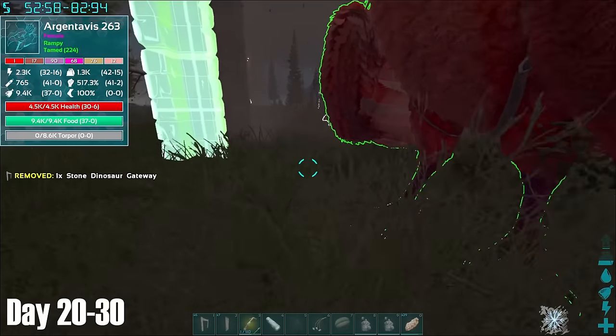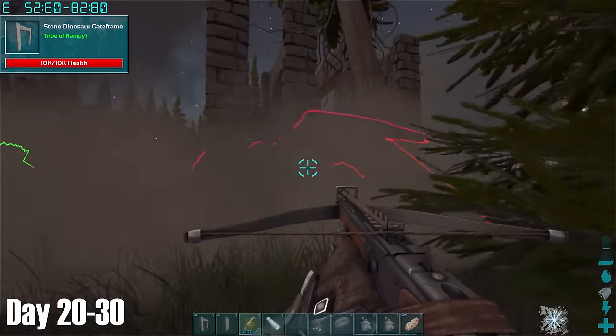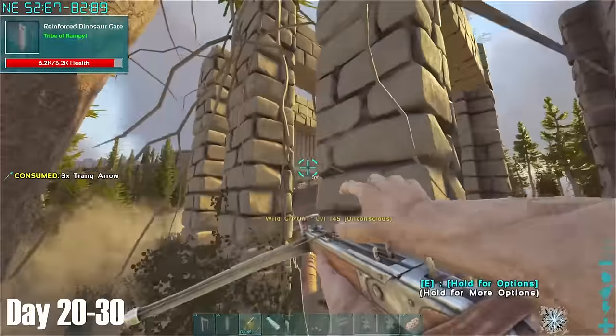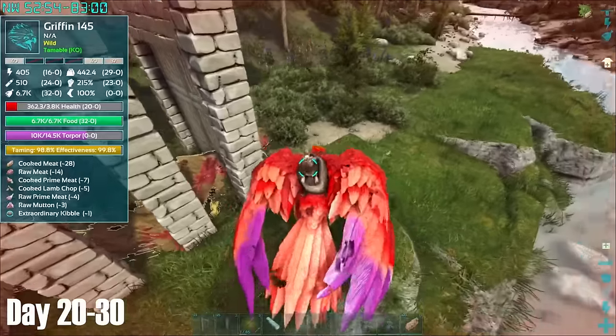I then decided it was time to upgrade to a better flyer. While I was very fond of my Argentavis, I was spending days travelling around the map due to its slow speed, so I made a trap for a Griffin. I had spotted a level 145 nearby, so after successfully luring it to the trap and closing the gate behind it, I managed to knock it out. I then killed a nearby alpha Carno for prime and finished taming it up.